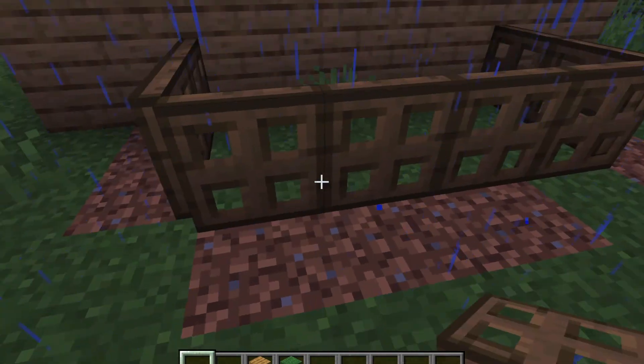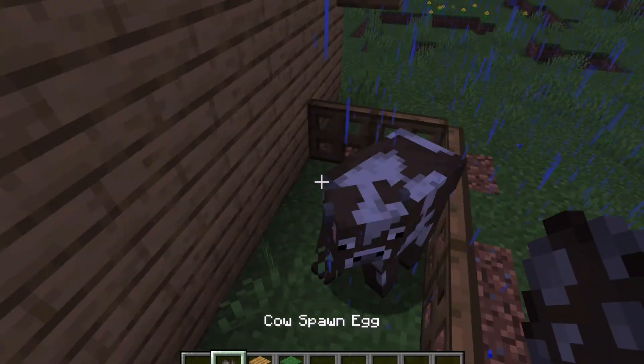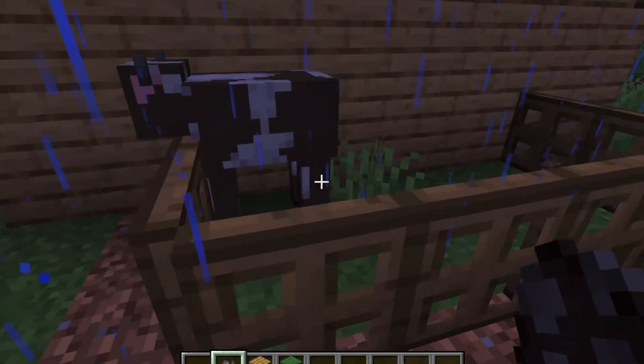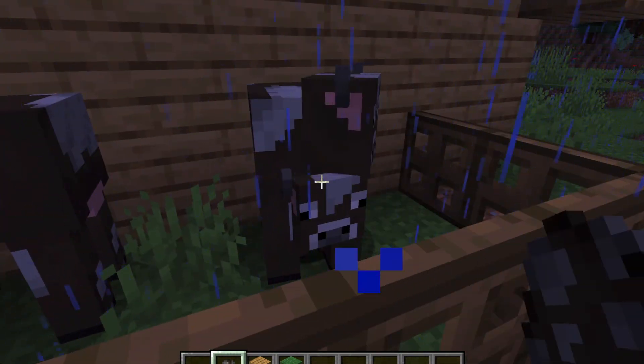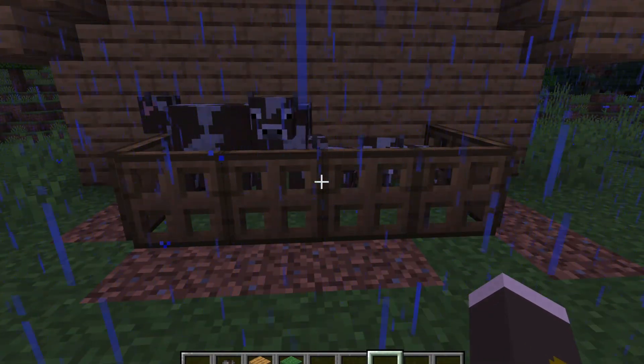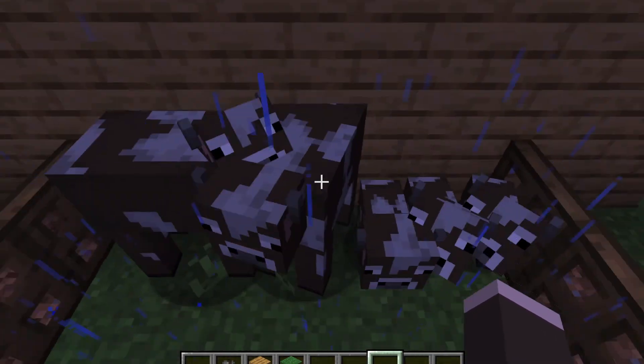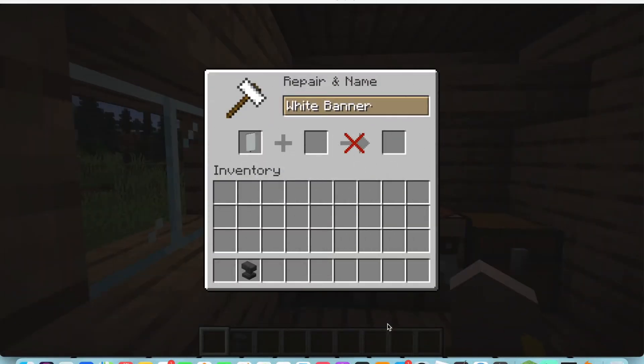Tip thirteen: fences are hard to remember the recipe for and can get in the way. But if you use trap doors and face them inwards, animals cannot jump over them but humans can. This cow here is stuck, along with all the baby cows, but I can get in and out.